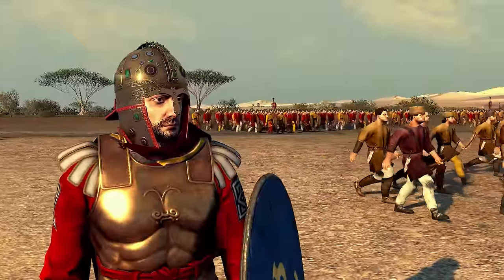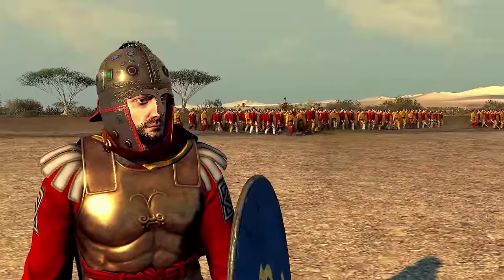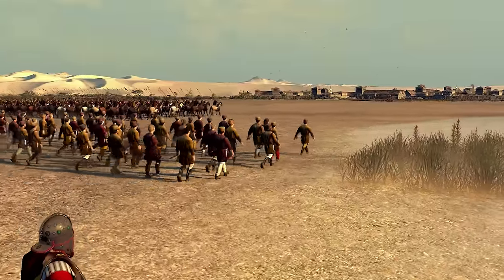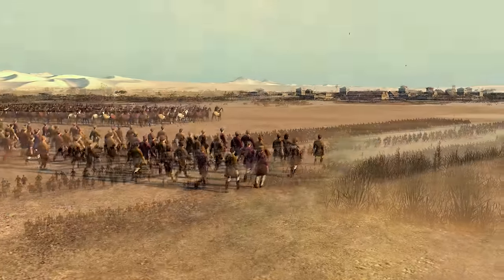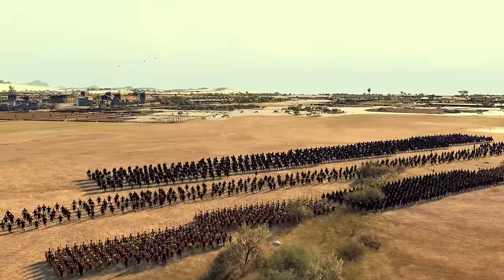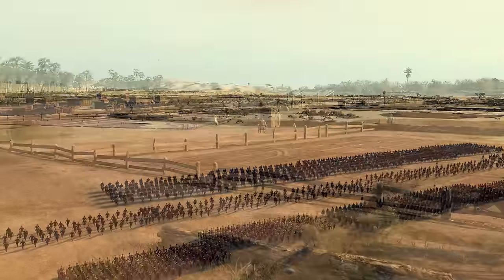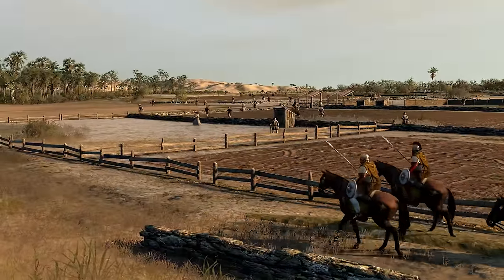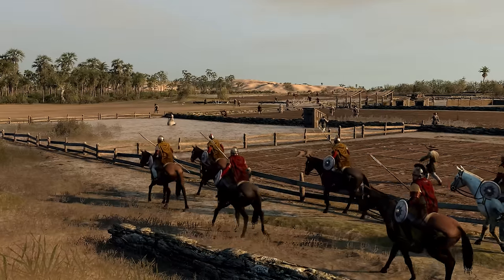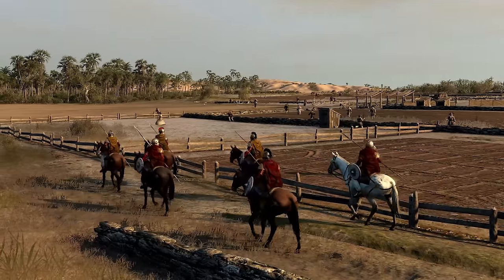Flavius Belisarius, hero of the Battle of Dara and ruthless suppressor of the Nika riots, leads the newfound Roman expedition under authority of Emperor Justinian to reclaim Rome's past glory. At its disposal is an all-new roster of Roman units. On the outskirts and in the more affluent rural countryside, wealthy landowners maintain peace through specially hired private soldiers known as Busilarii.